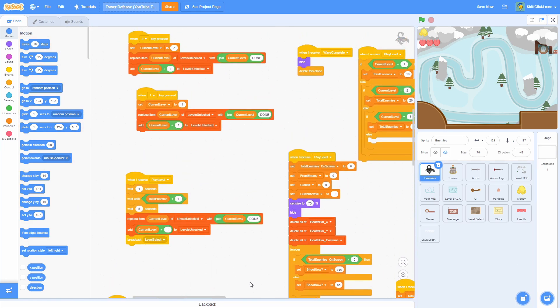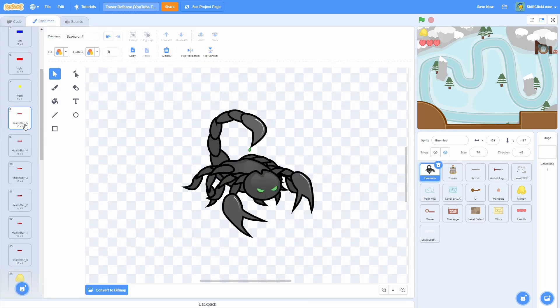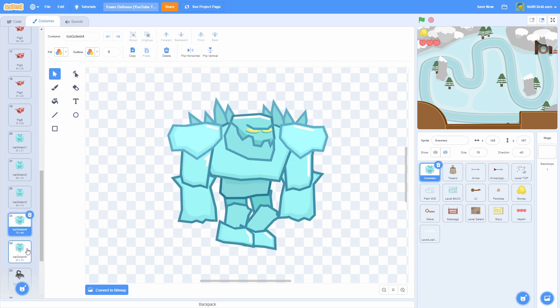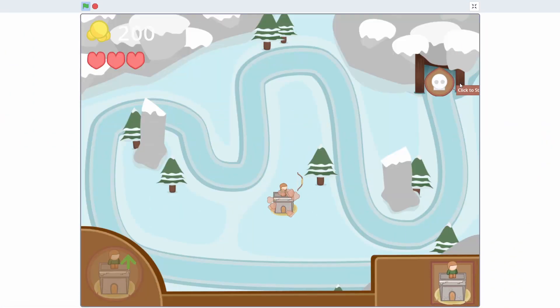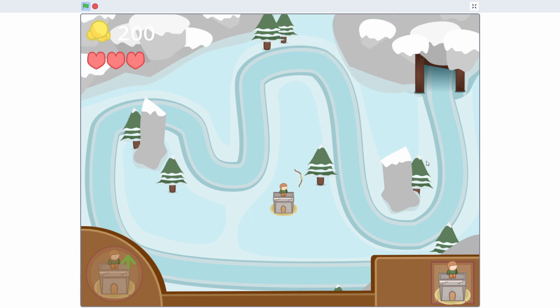To make it switch to the right costume, duplicate the costume script and do: if enemy ID equals ice golem. Then find the costume numbers for the ice golem — that's 20, 21, 22, 23, and 24. The wait times are going to be 0.05, 0.05, 0.1, 0.1, and then 0.5. Now if we start level three and begin the wave, these enemies should start spawning.